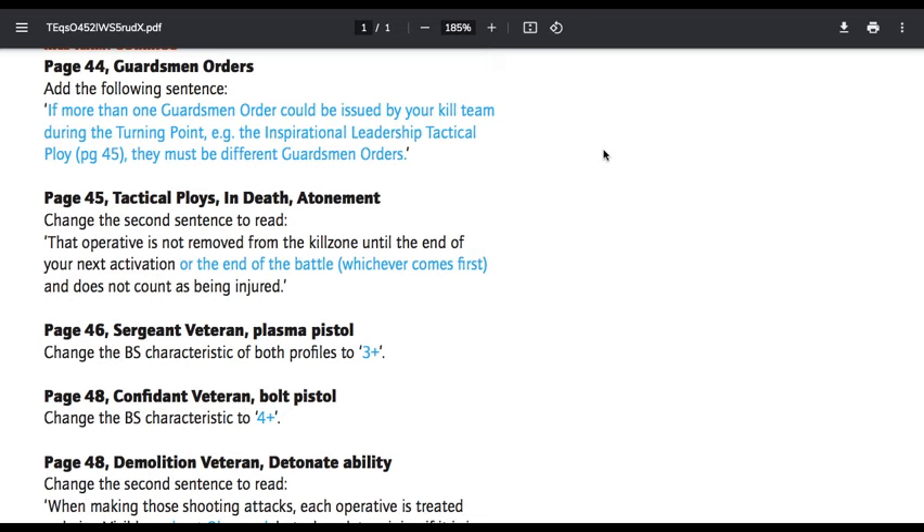Tactical Ploys, In Death Atonement, page 45 — change the second sentence to read: this operative is not removed from the kill zone until the end of your next activation or the end of the battle, whichever comes first, and does not count as being injured. Same idea — if the battle ends and you don't have any more activations, the model is still removed before the battle ends. Just stopping you from cheeky little things. When the guy is dead and the battle ends, he still counts as dead.